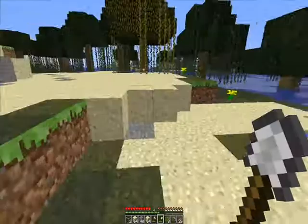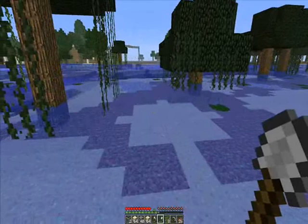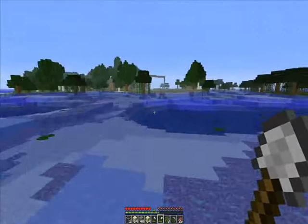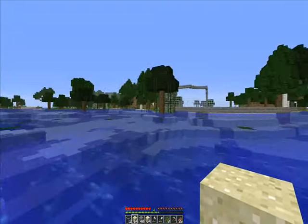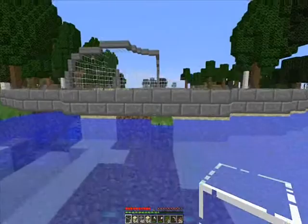Someone mentioned that in a video it was with a snapshot, but I'm just playing on 1.4.7. There's someone coming down. As you can see I changed birch wood as well — I'm going to use this texture pack.